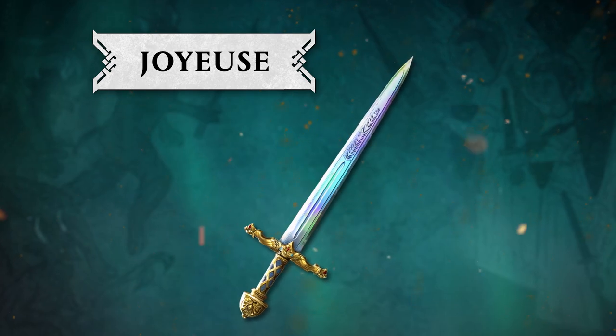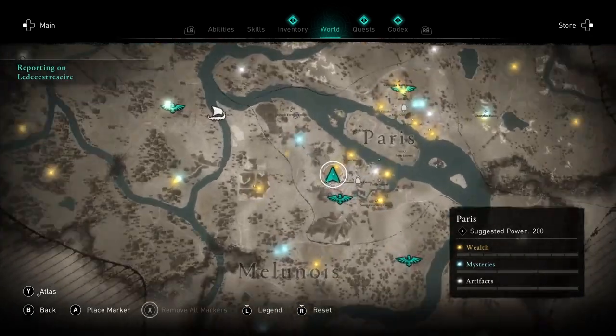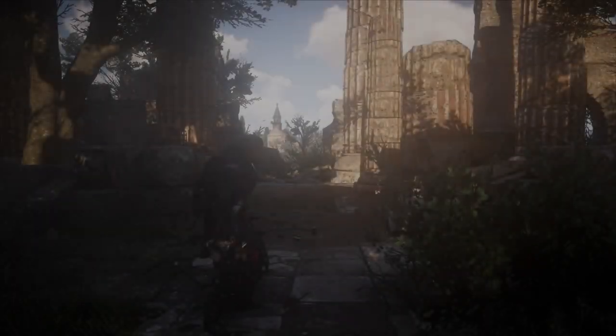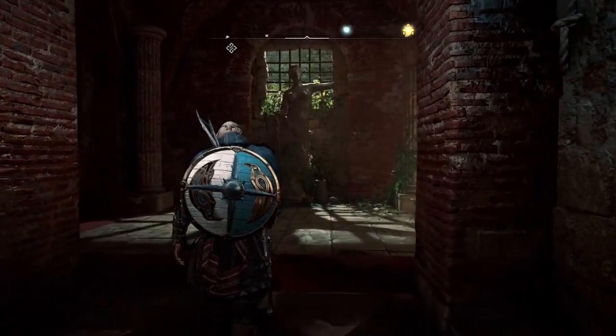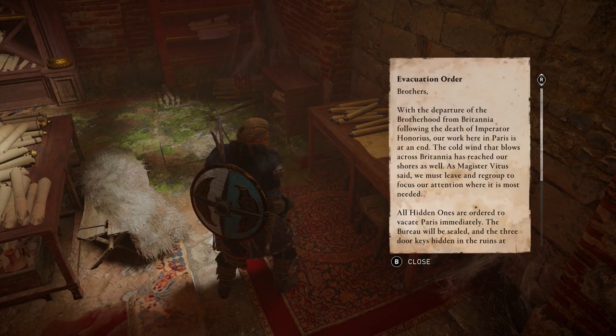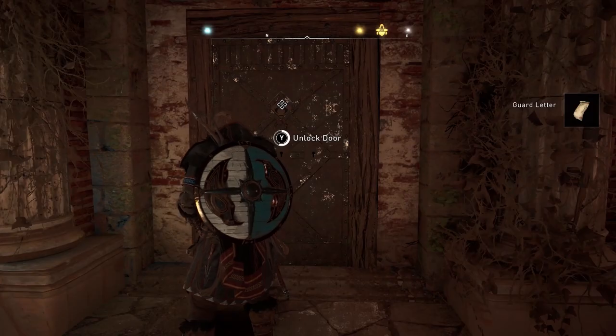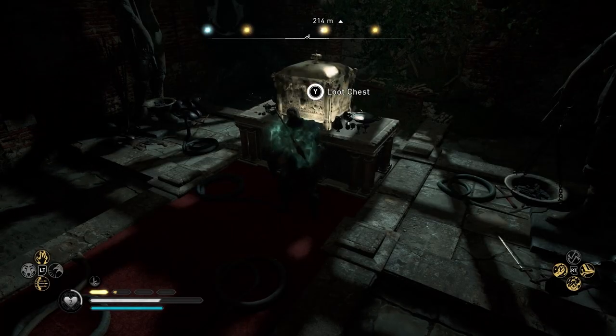The Joyeuse Sword. Joyeuse, Charlemagne's personal sword, can be found in a chest in the Paris Hidden Ones Bureau. To trigger this quest, head to the Lutetia Bureau where you will find a note by the locked door. Or, discover the first key to unlock the bureau at one of the excavation sites. Three keys hidden across Francia will be needed to open the door and get your hands on this famous sword.